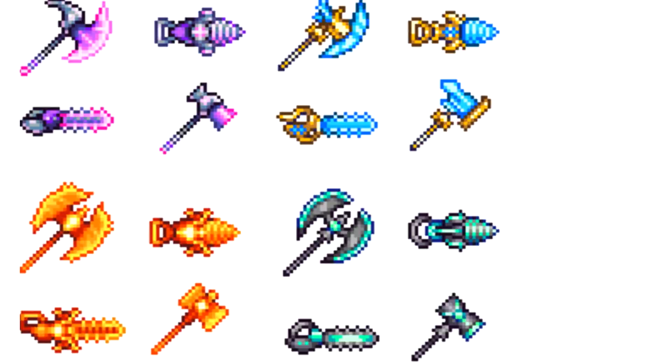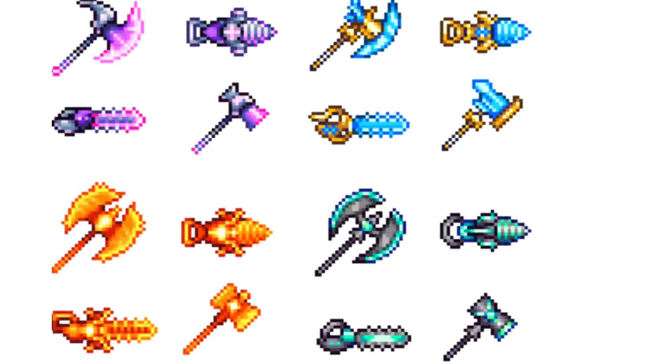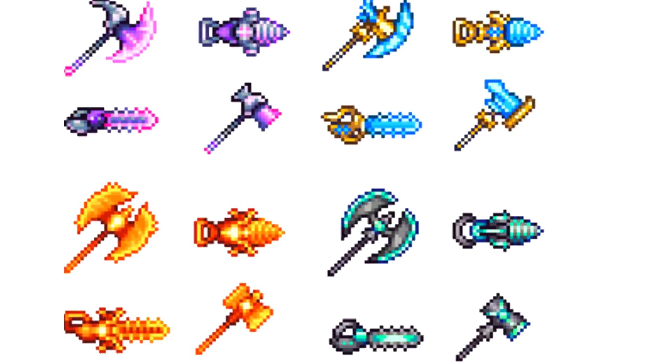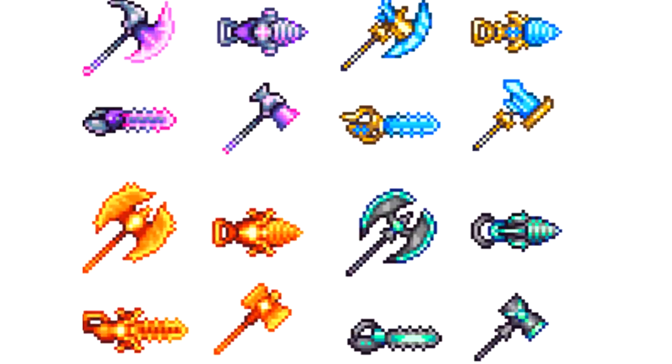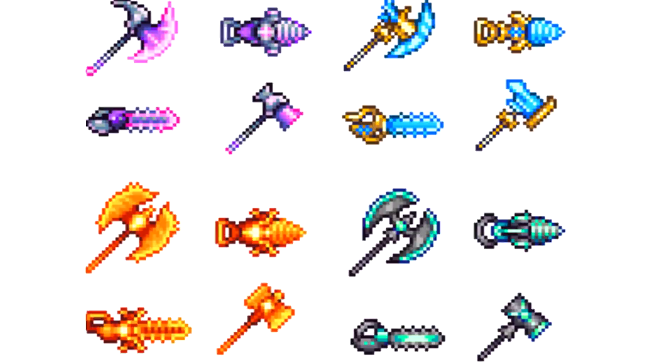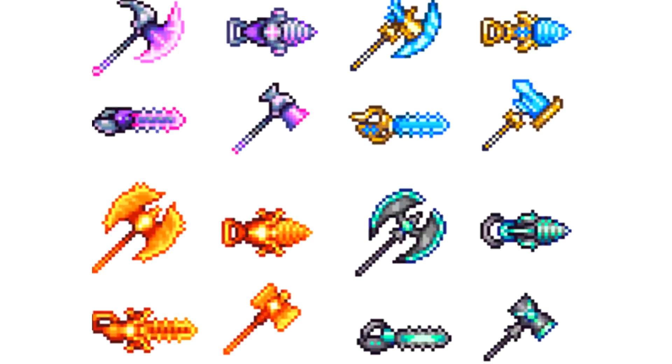Celestial Tools, Terraria. In Terraria, once you get to hard mode, some of the final bosses are these towers called the Celestial Pillars — the Solar, Vortex, Nebula, and Stardust Pillars — which give you fragments used to craft various items including a Luminite Pickaxe, the second strongest pickaxe in the game. However, it was found that Luminite Hammers and Axes also existed but are unattainable and cannot actually be crafted. These were most likely scrapped in order to just have a Ham Axe, which served both purposes.